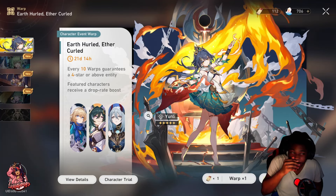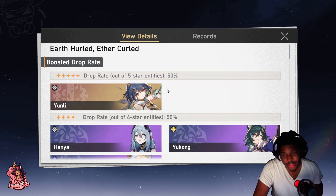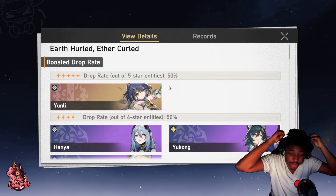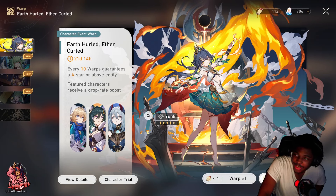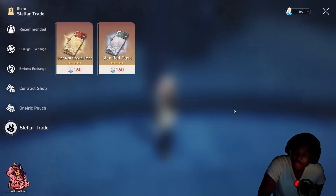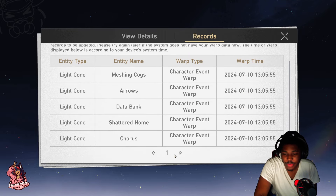We have 112 pulls and basically no pity at all for this one. The light cone banner I do have pity on because I was trying to snipe Jade's light cone but couldn't. I just really want to get this character at a decent time. I think the pity is at like five or seven — actually it's five.